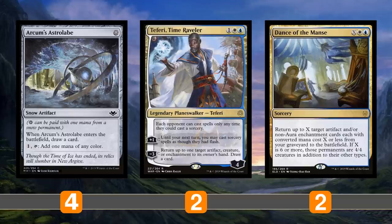Teferi Time Raveler can also bounce the Astrolabe to get that draw trigger, then replay it to draw another card. You can also use Teferi to bounce creatures if you're trying to stay alive. Most importantly, he protects your combo because opponents can only cast spells at sorcery speed — so when you go to your turn and try to combo off, there's no way they can interact. Dance of the Manse is a mass artifact reanimation spell for card advantage.